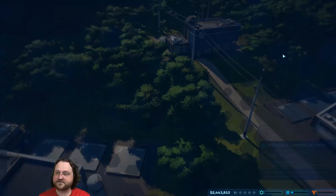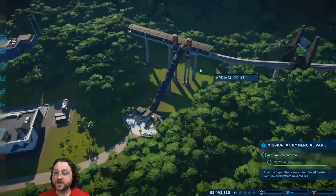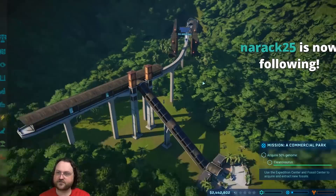We're currently making negative money, but that's because we don't have much to attract guests yet. Got a monorail over here - monorail! This is where our guests are going to show up. They'll arrive and start looking around, though there's not much for them to do right now.